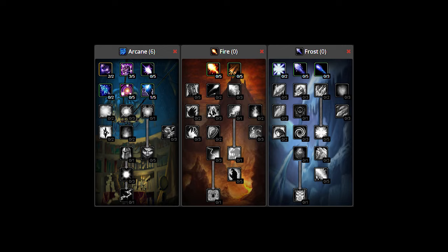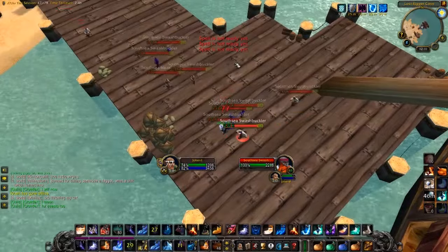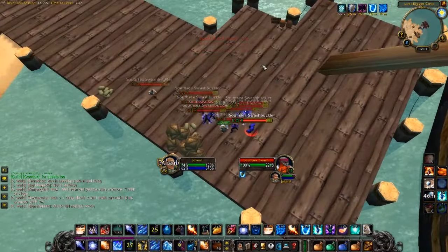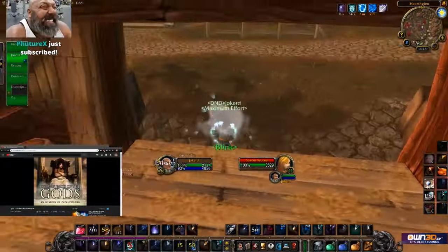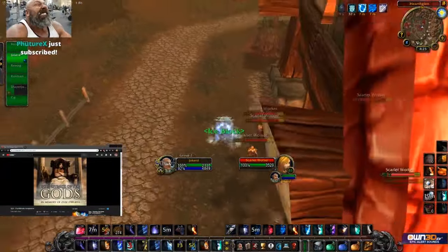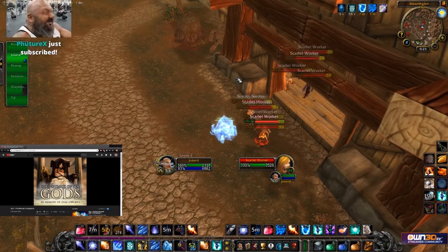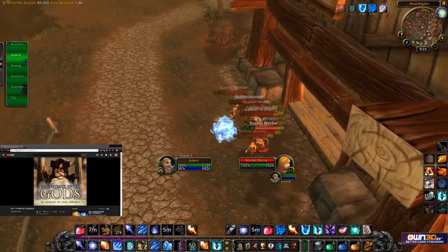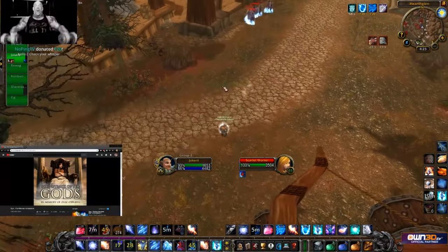For survivability, keep Ice Barrier up as much as possible to absorb the odd hit. Use Ice Block when needed if it's available. You can also use Ice Block to wait for a second Frost Nova if you're forced into that situation. Sometimes use Blink to break distance quickly after applying Blizzard and going for a second one during the slow duration.